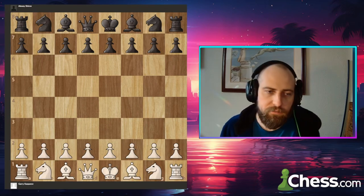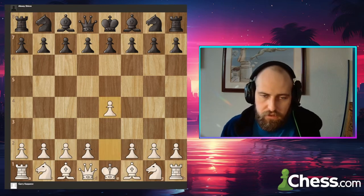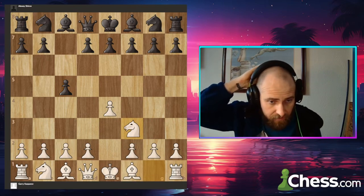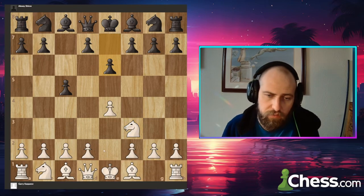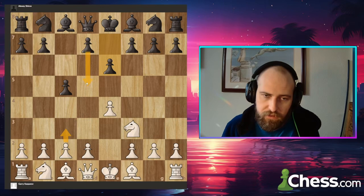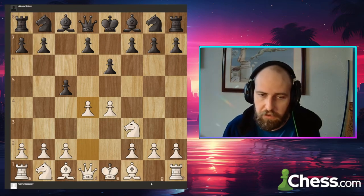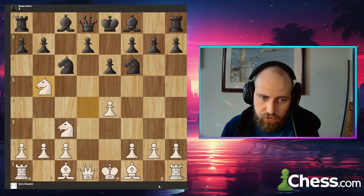We have Kasparov with the white pieces and Shirov with the black pieces. Kasparov plays e4, we see a Sicilian c5 and then knight f3. Because I don't play e4 much nowadays, I personally play the delayed Alapin, so I'm expecting something like d5 takes takes. Anyways, all I know is that this position is standard. We're definitely still in theory here.